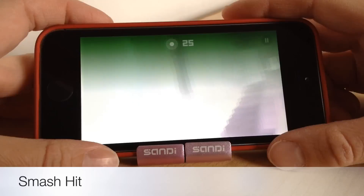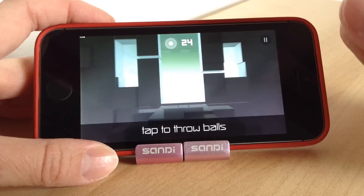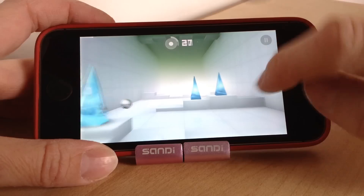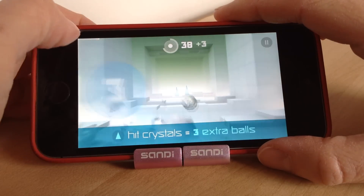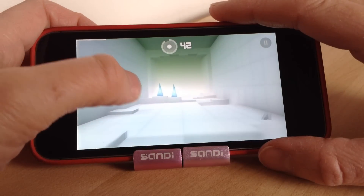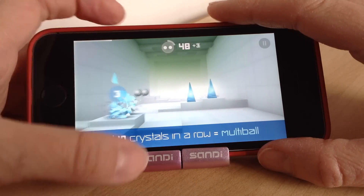The next one is Smash Hit, and this is probably my best free game this week — it looks absolutely cool and it's so easy to play. The aim is to smash everything in your path by throwing metal balls at them. You start off with a limited amount of balls, and to get more you have to smash the glass pyramids you can see — inside there will be three more balls for you to collect.